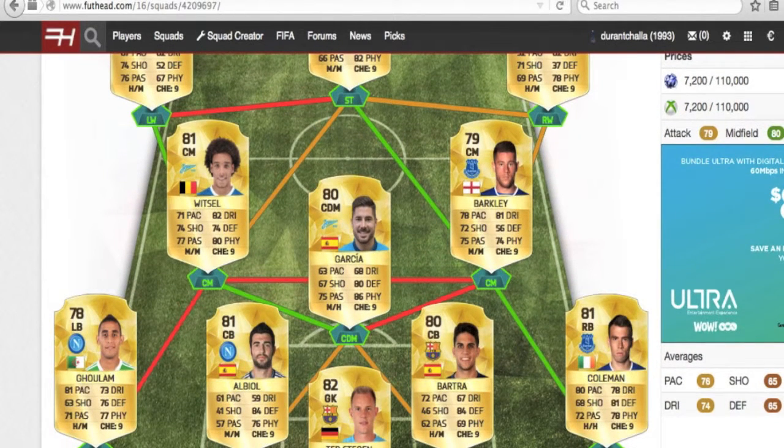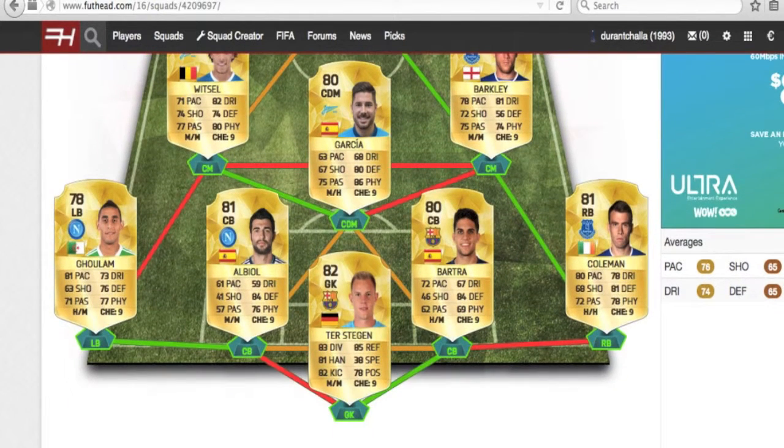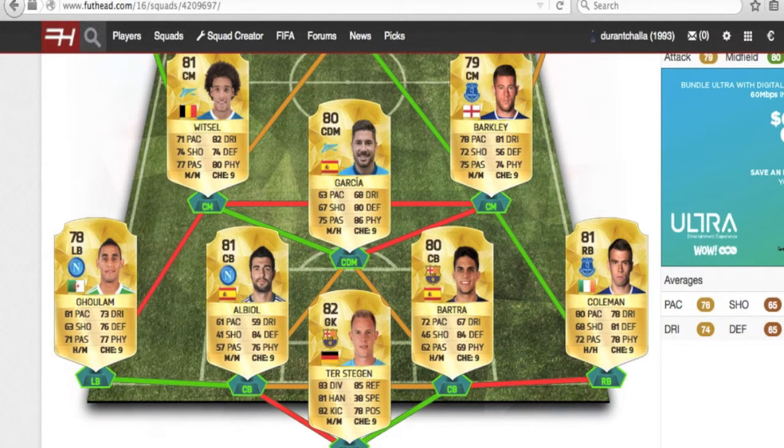The two center mids are really solid. Wietzel is the more defensive of the two but has every stat above 70, and Barkley is a really good attacking center mid making the passes. Garcia will be your holding defensive midfielder and he has 63 pace, 68 dribbling, 67 shooting, 75 passing, 86 physical, and 80 defending.